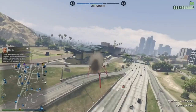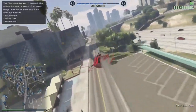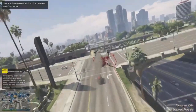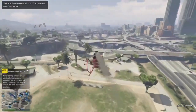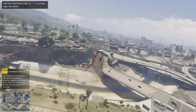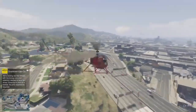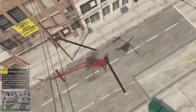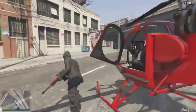Also, before you enter your bunker, make sure you return any personal vehicle you have and call a Sparrow or a Buzzard — any of those work. Just make sure you are not driving a personal vehicle to the auto shop, otherwise the glitch can mess up sometimes.